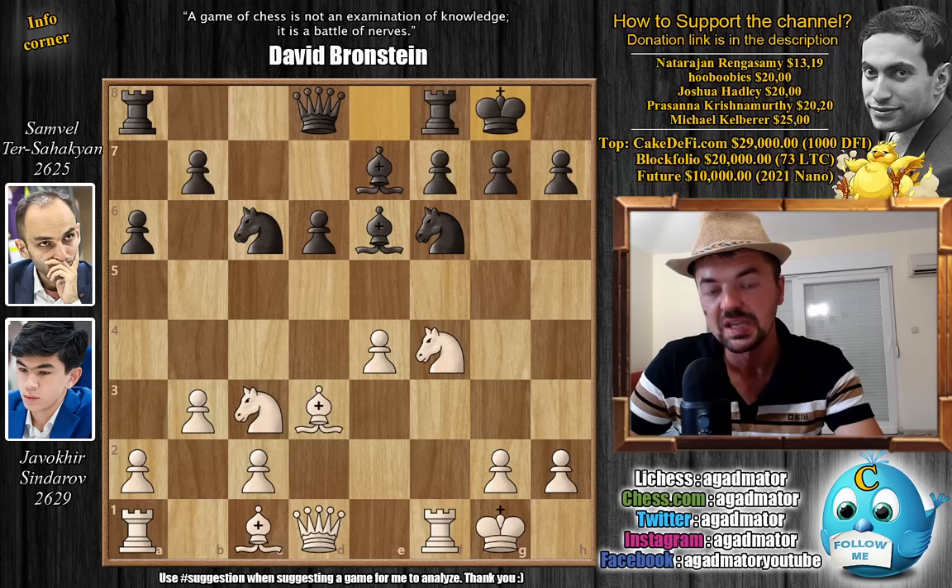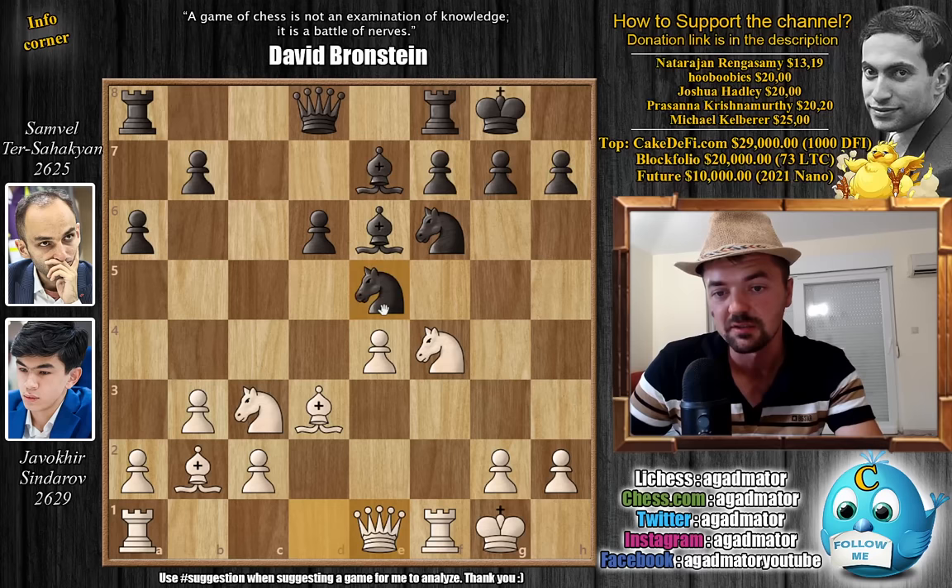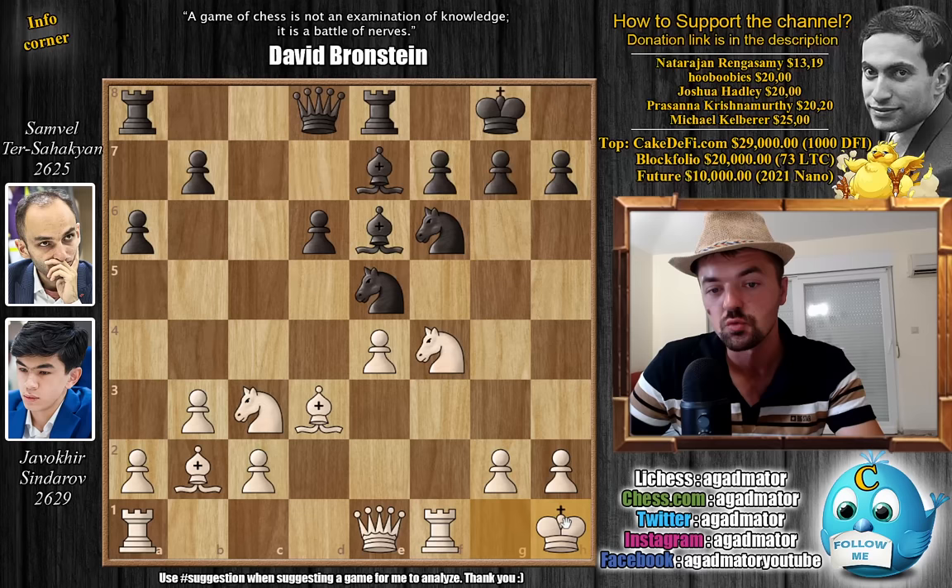Sindarov continues development with bishop to b2. We have knight to e5 now, and queen to e1, with the queen now having access to f2, g3, h4 and maybe even an attack against the black king if the bishops come alive somehow. So here rook to e8. You could also capture the bishop but for the moment this bishop is like a pawn — you don't really gain anything by capturing it and your knight here is an excellent piece. Rook to e8 and now king to h1.